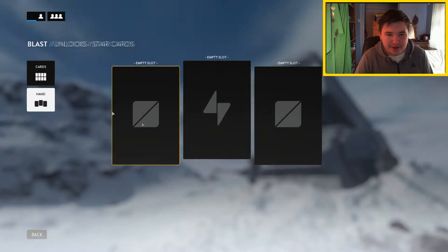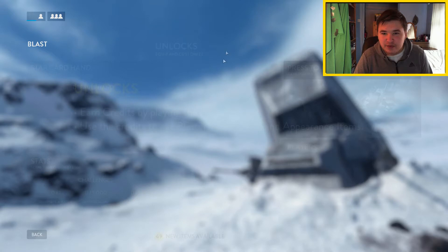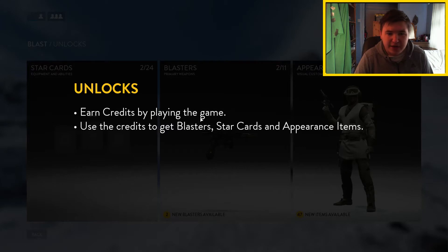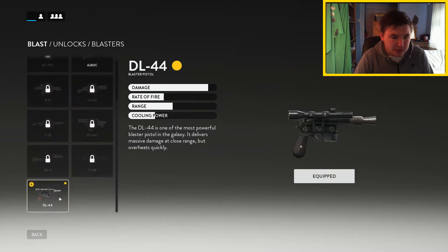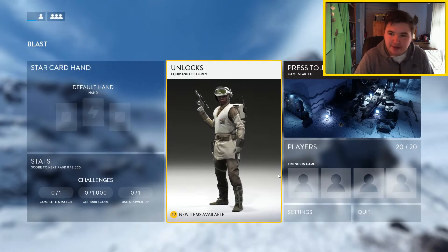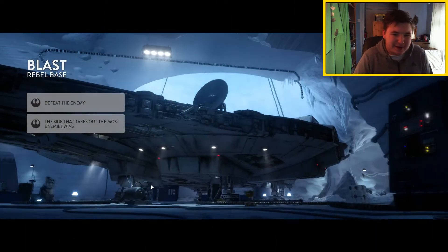I don't think I've got anything, but we can always check — I've literally got nothing. Oh wait, I bought the deluxe edition! Yes, I was dumb enough to buy it, so I do get Han Solo's blaster. It gives you instant access to it, so equip that — it's already equipped for me. This game's quite generous.